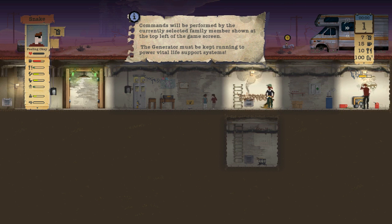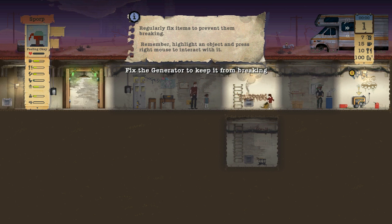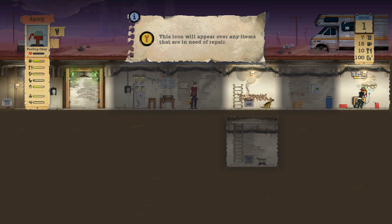Snake commands will be performed by the currently selected family member shown at the top left of the game screen. The generator must be kept running to power vital life support. Use Q and E to cycle through all your shelter members — I didn't know that. Regularly fix items to prevent them from breaking.